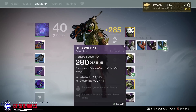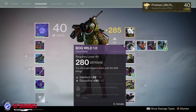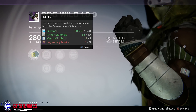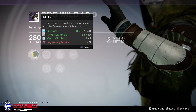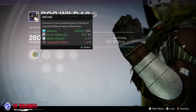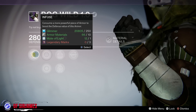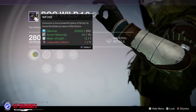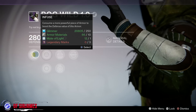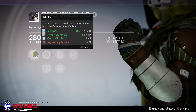The Vanguard armor when you get it is going to have a defense of 280. Keep in mind that with the new light level system you can upgrade this using a category called Infuse. So if I want to keep using this specific armor set but want to level it up, if I happen to have another piece of armor of the same category with a higher defense, I could infuse it — making this one go from 280 to 290 or 300, whatever I need it to be.